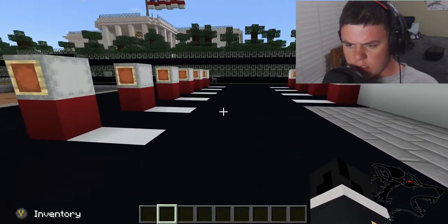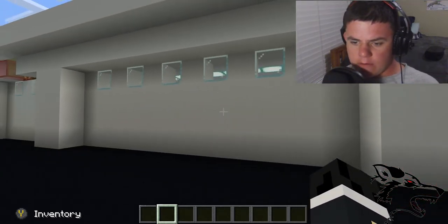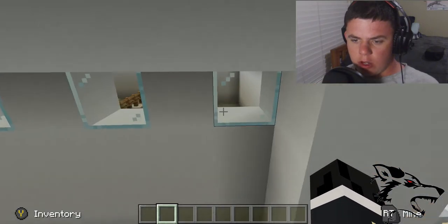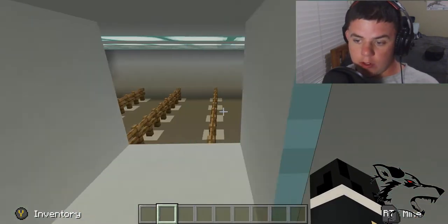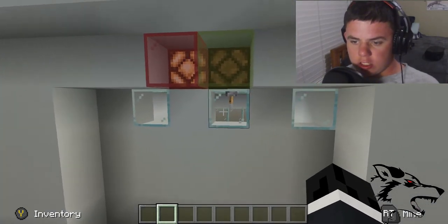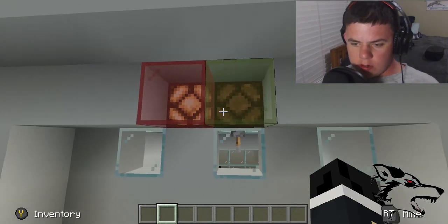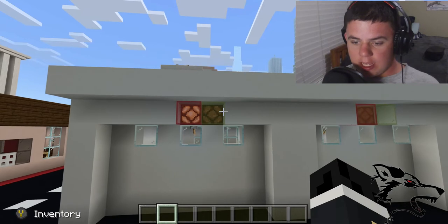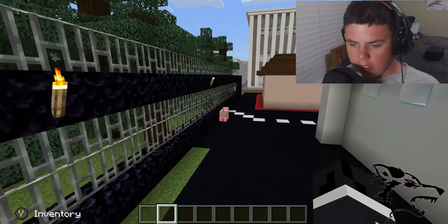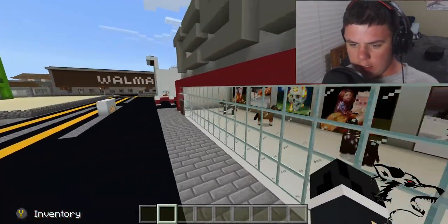Here are the Tesla superchargers, and back here is where they store all the Teslas — every single one. We don't have any orders right now, but we will since it just opened. These are the service areas: right now the service center is on red, meaning it's unavailable or they're working. Let's go back inside.